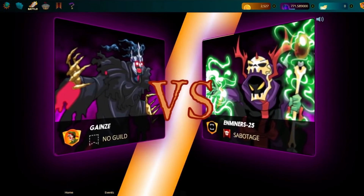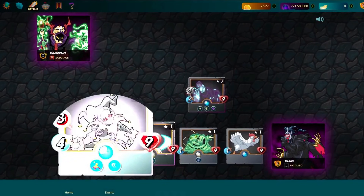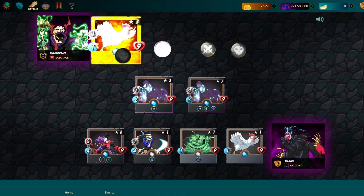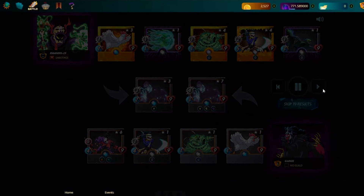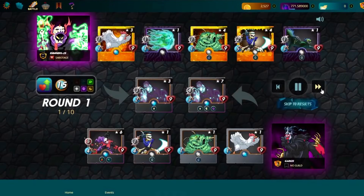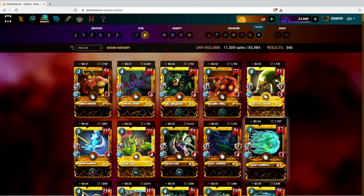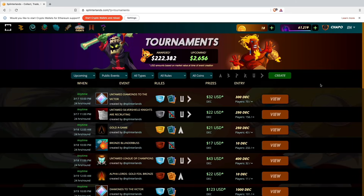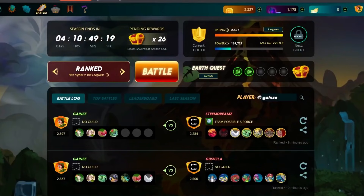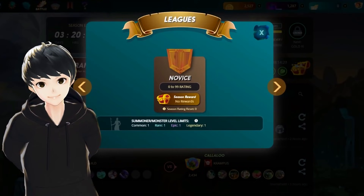You will be rewarded based on the outcome of the battle. There are some pretty expensive cards out there. It's still a relatively new game, so you can make money by playing the game while you enjoy it. There is also a token called Dark Energy Crystals ($DEC) associated with the project. The current price is about $0.007 and the market capitalization is just over $7 million, so it is also advisable to consider investing in the project.